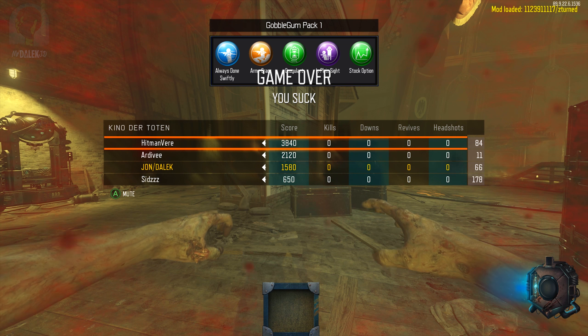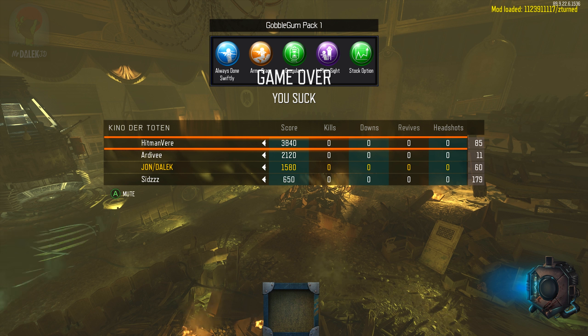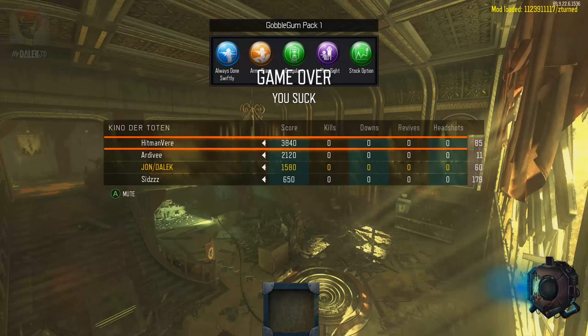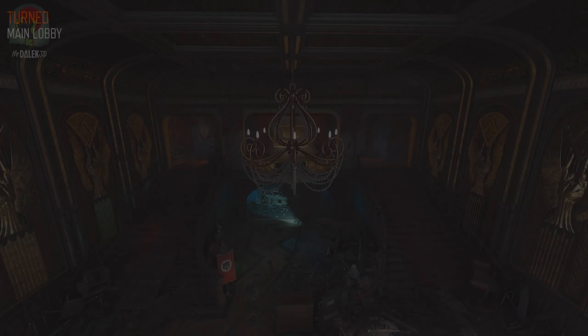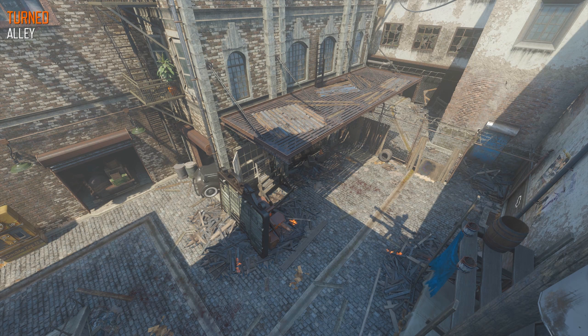Camping a Bowie knife is the best strategy — it is. Turned always has these super cheap campy strategies, which is a bit like classic zombies in a way. It's time for the fastest — one of the fastest areas to camp in to get to high rounds on this map. I wonder how ridiculous this is going to be. I'm excited to try the alley.